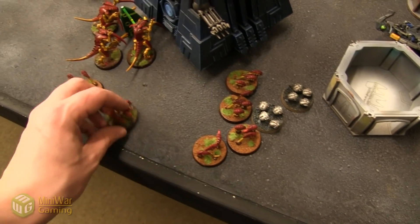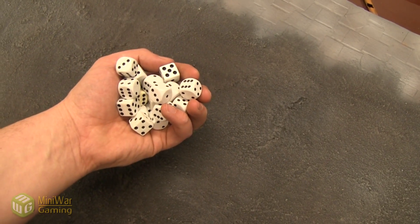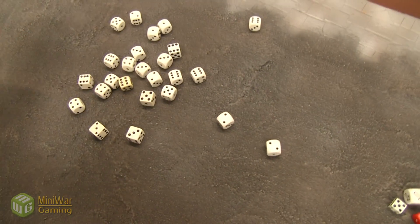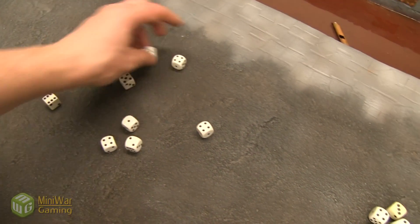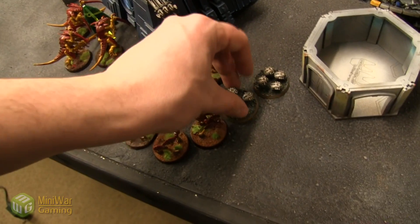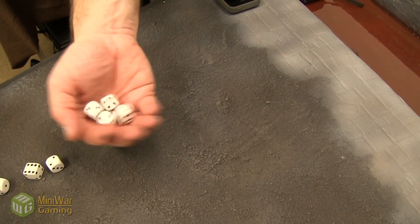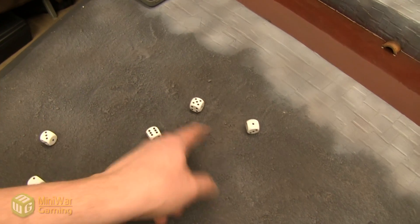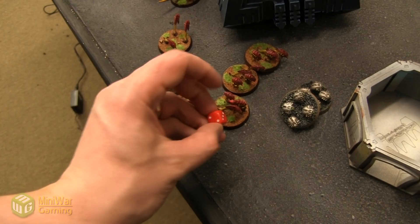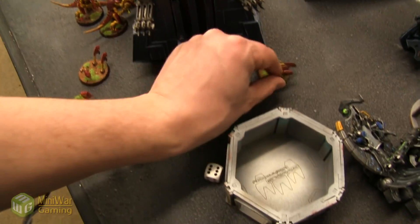Swarms versus Swarms first — five Ripper bases attacking, five attacks each, hitting on fours, wounding on fours — both Scarab bases die, but they get to hit back at the same initiative. Eight Scarab attacks back, hitting on fours — four hits, wounding on fours — three wounds. With Entropic Strike, one fails the 6+ save and also loses his armor save — one Ripper base goes to one wound and loses its save. Rippers win combat — Scarabs are wiped. Consolidate six inches.